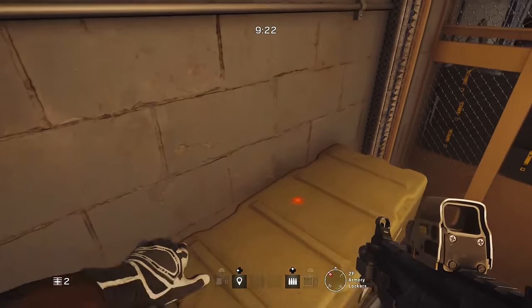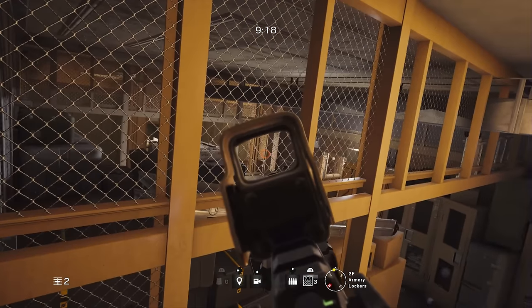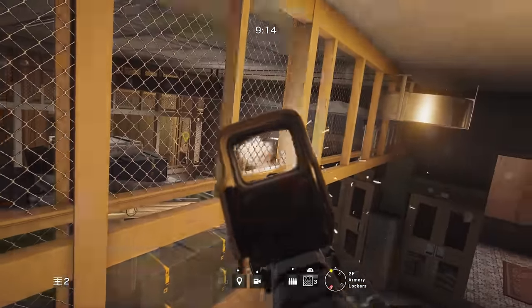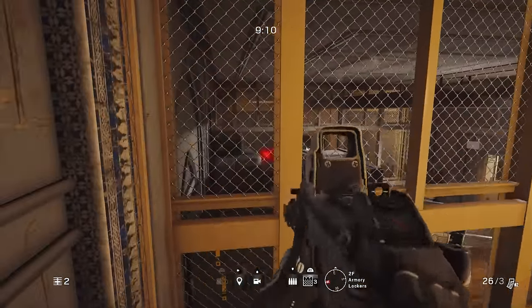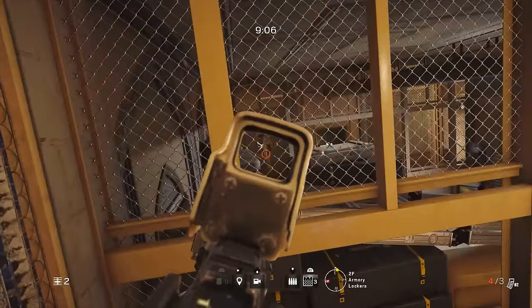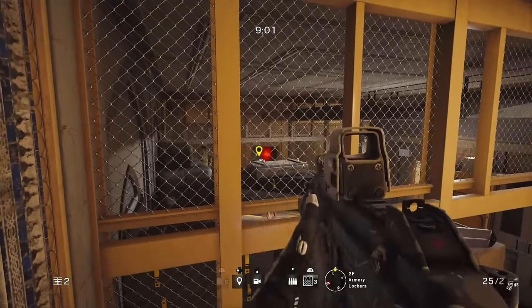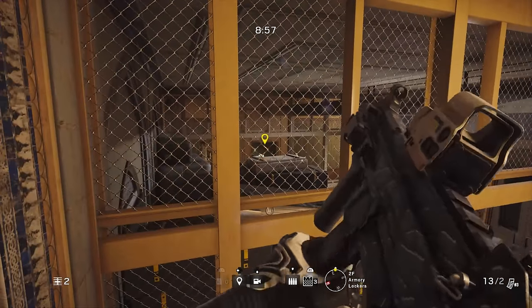From there you have an incredible strategic advantage against any enemies pushing the objective. You can watch the visa office, the metal detector entrance, and the doorway leading into the back office. If you breach a hole in the wall, you'll also be able to see the entrance coming in from outside. The entrance to your right is where you'd be most prone to being taken out, but overall it's a really good spot.